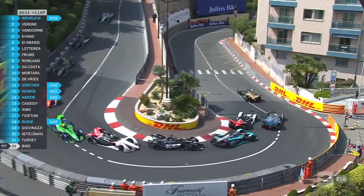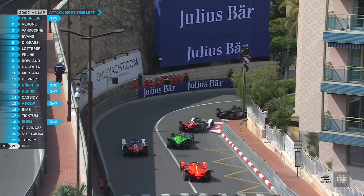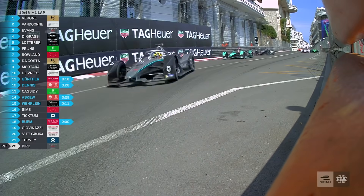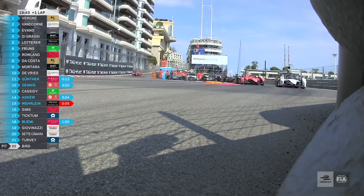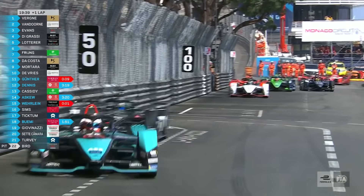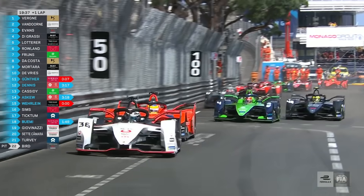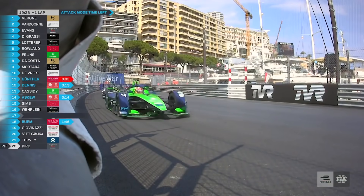Is that Verne in trouble? Wehrlein slowing — he's hit the wall from the lead of the race. It looks as though the back left is a bit wonky. Here's Robin Freitz and Lotterer steaming into the chicane, crunching each other. Freitz loses out as well to Oliver Rowland who gets ahead. Mortara and Da Costa side by side into the back, and Mortara comes out in front.